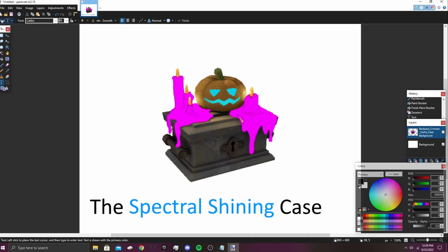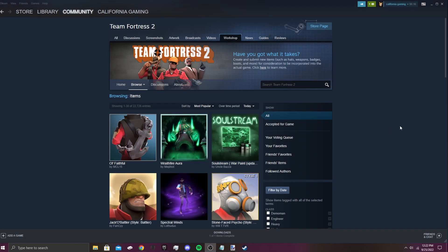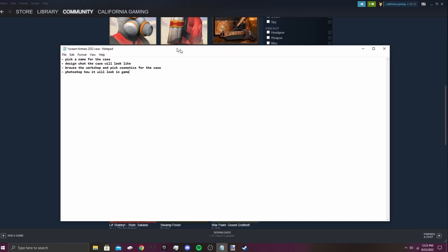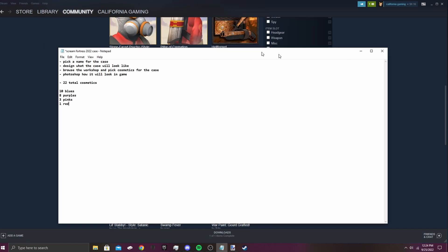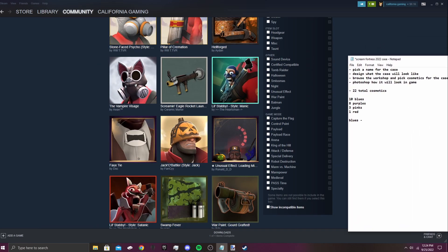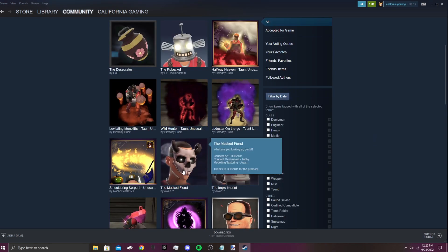Alright, let's pick some items to throw into this case. Here we are on the Steam Workshop — since Halloween is coming up very soon there's a ton of Halloween themed cosmetics. Let's say there will be 22 total cosmetics: one insane cosmetic in the elite grade spot. Let's see what cosmetics we'll put in the blue section. We'll move our notepad over here as we look down this list. The Mass Fiend — that definitely looks like a blue. That's the first blue.